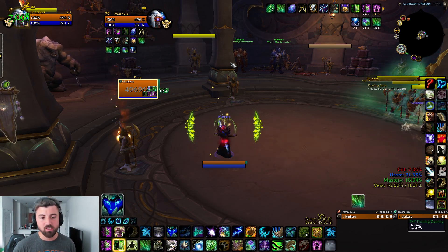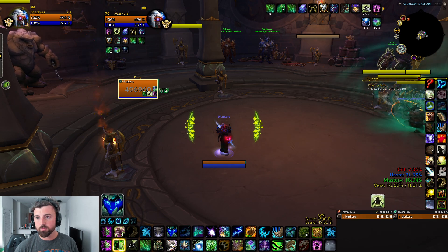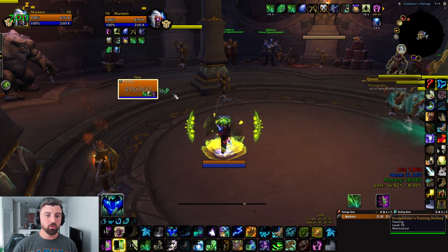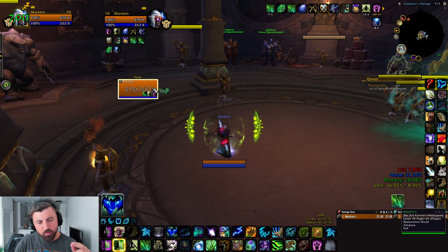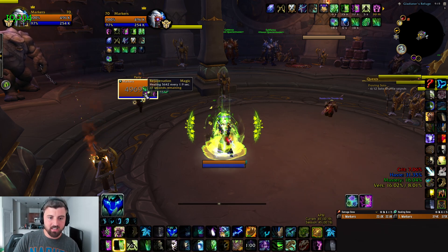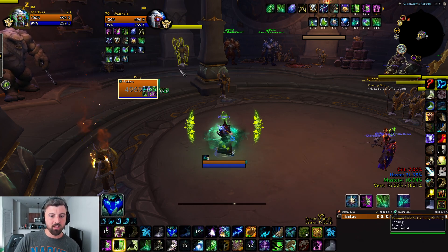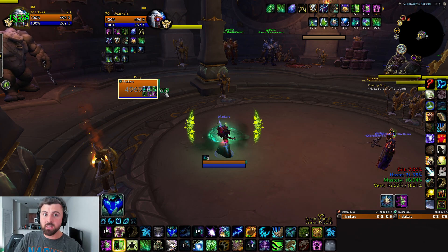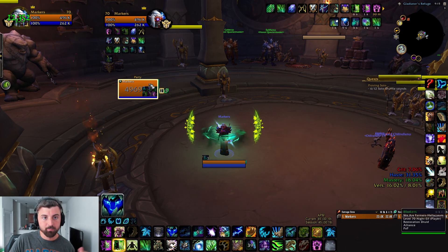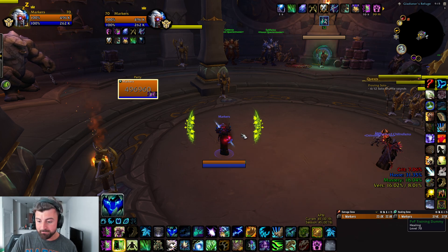Invigorate is great when you have nothing left — if all you have is Cenarion Ward and Life Bloom on your target, invigorating those HoTs speeds them up massively. With Invigorate, try to refresh Life Bloom with about one second left, because everything is ticking so fast. Important: if you have Invigorate active and instantly Swift Mend, it stops the Invigorate. So don't Swift Mend until the very last second. Prioritize Life Bloom — if Rejuv falls off that's fine, but make sure Life Bloom stays up for the ramping flooding leaves effect.